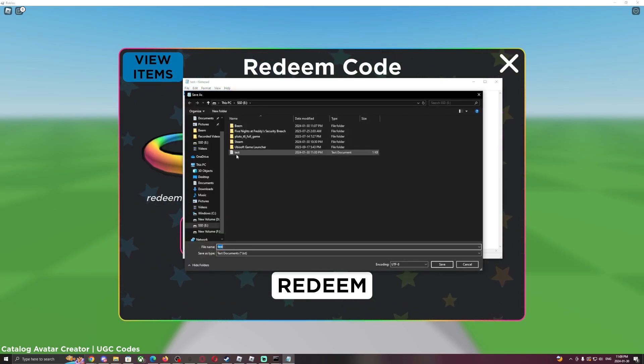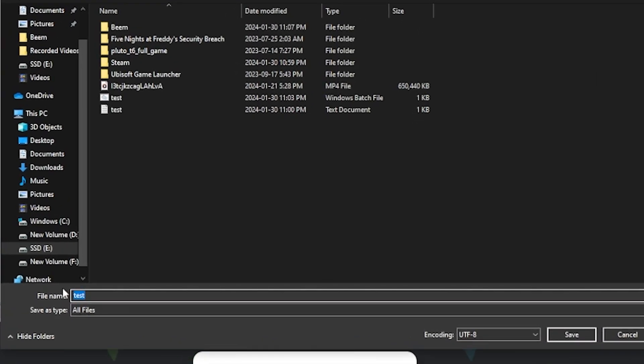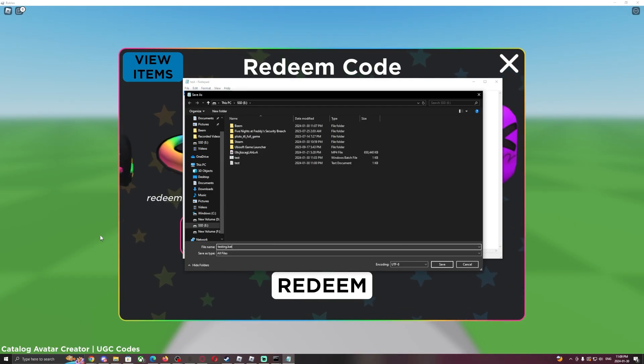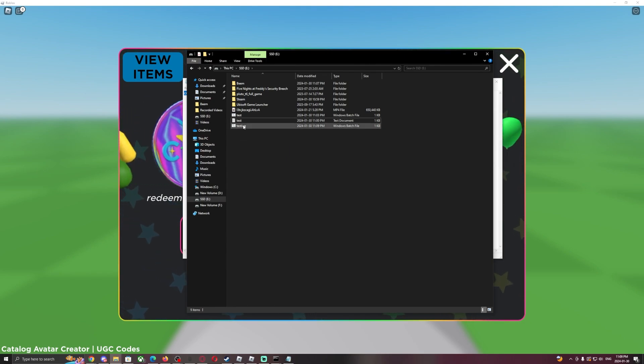You'll be saving it as a .bat file, which is basically like an executable. Make sure you change the 'Save as type' to 'All Files' instead of 'Text Documents' — if you save it as a text document it will not work. Save it as something like 'testing.bat' and hit Save.